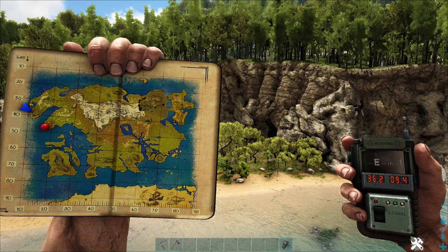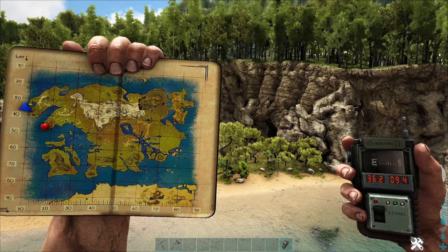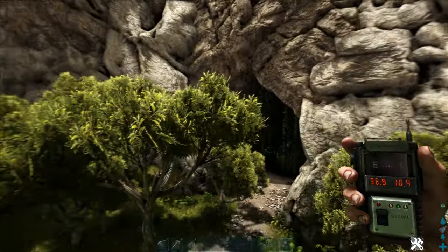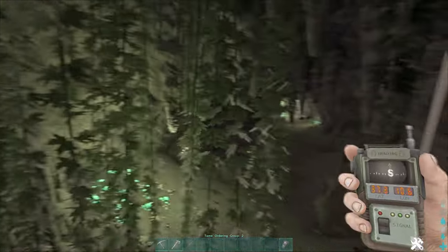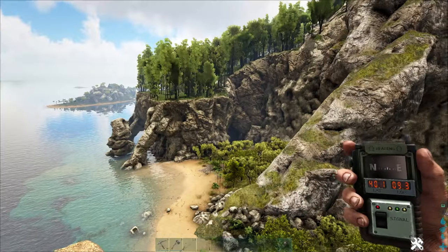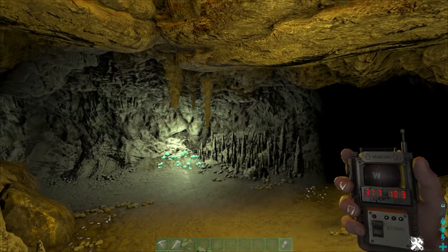Next up, we've got the artifact of the Hunter, and this one actually has two entrances — but it's just one big tunnel, so it's pretty easy. If you come out to 36.2, 9.4, you'll find this little area. You can pick which side you want to go in on, but halfway through this tunnel is a cave with an artifact in it. Good luck.